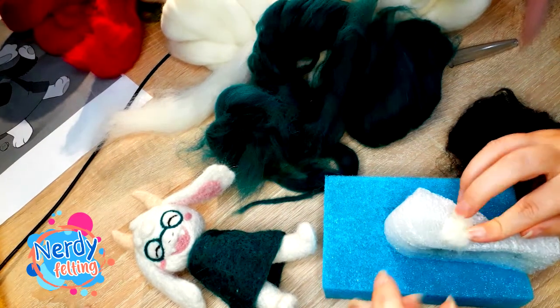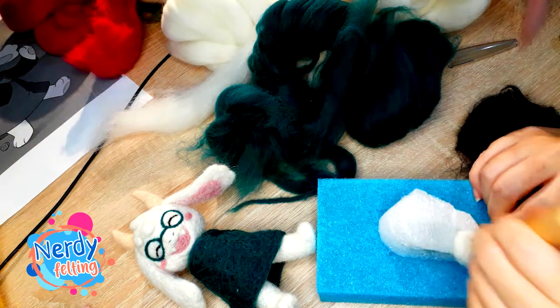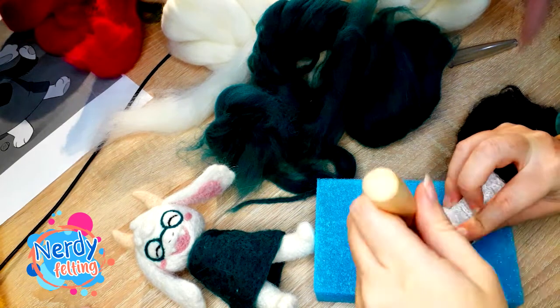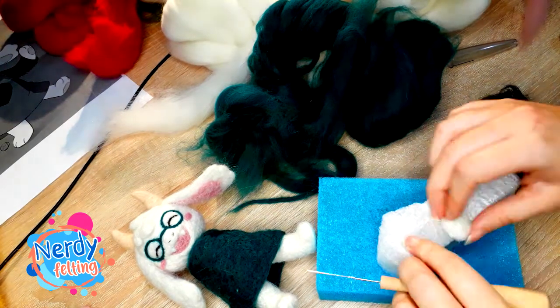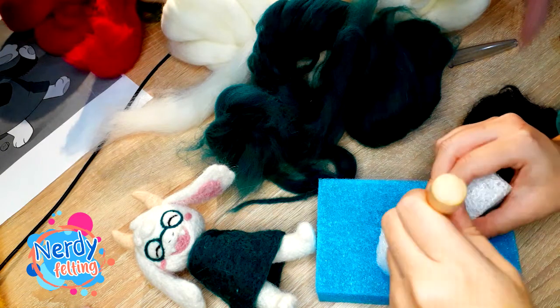For arms, I made paws from white wool with a little piece of the wrist, because I was going to make the arm from black wool and cover its end with a black patch for a better look. Making a wrist piece will help connect all parts easier and better. And of course, I added a small pink detail on the paw.